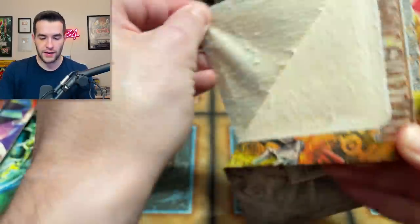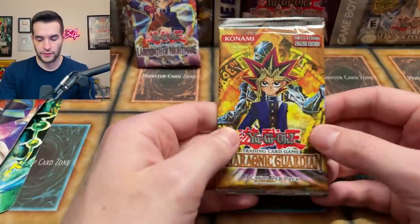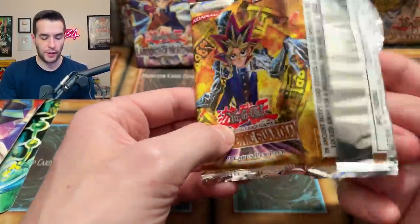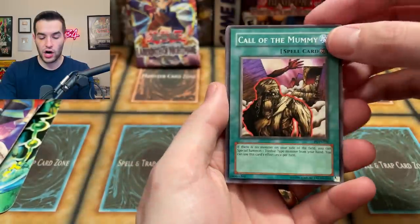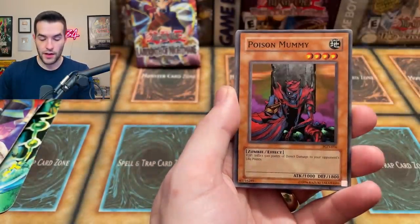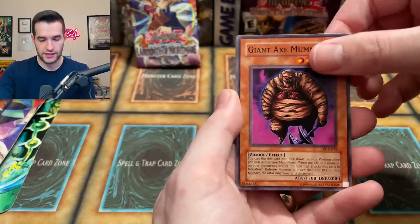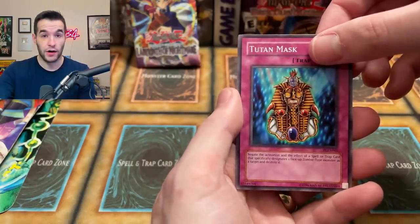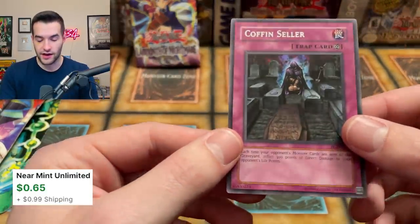Pharaonic Guardian — let's see what we can get. Can we pull something good? So far it's been a bunch of supers. We did get a Card of Safe Return which is pretty cool and looked very minty. Call of the Mummy — nice card. Buster Rancher, Poison Mummy, Enpachi, Yomi Ship, Giant Axe Mummy — lots of mummies. Gravekeeper's Vassal, Tutan Mask, and our final card — Coffin Seller. Selling coffins — just a rare, no big deal.